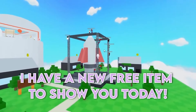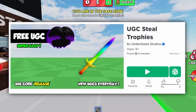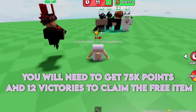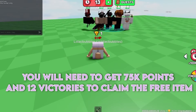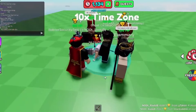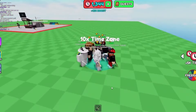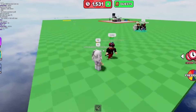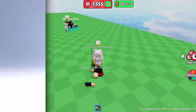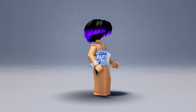I have a new free item to show you today, so I recommend you stay until the end for this pretty free item. First, join the experience called UGC Steel Trophies. You will need to get 75k points and 12 victories to claim the free item. Here is the free hair — there are only 1,447 left in stock for this hair, so hurry.